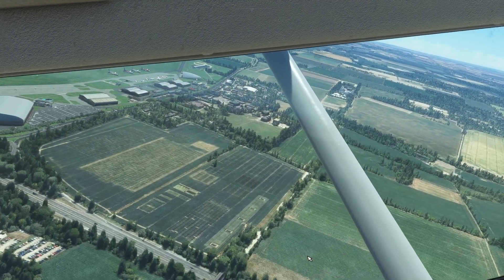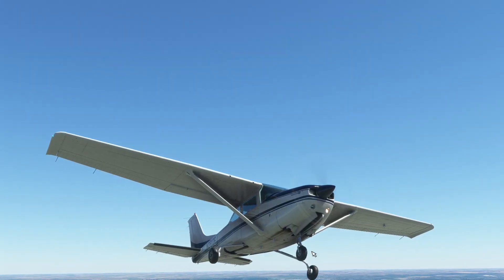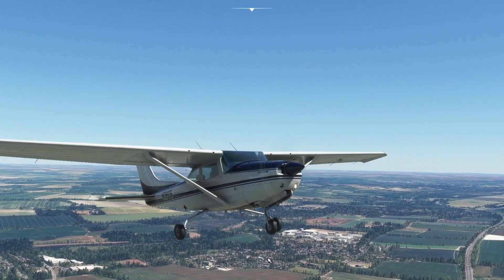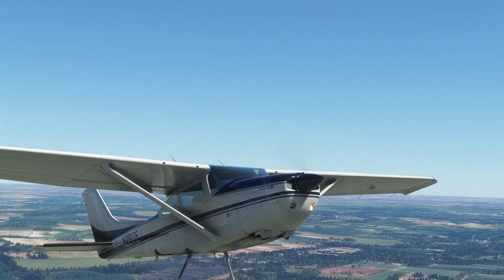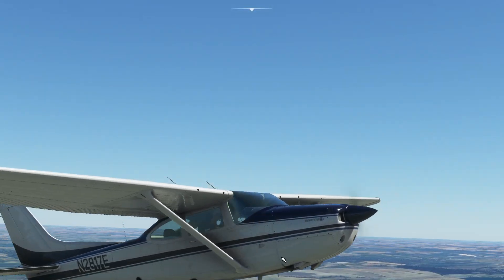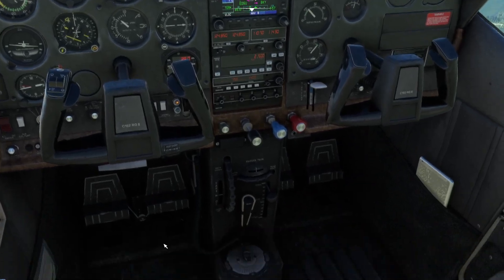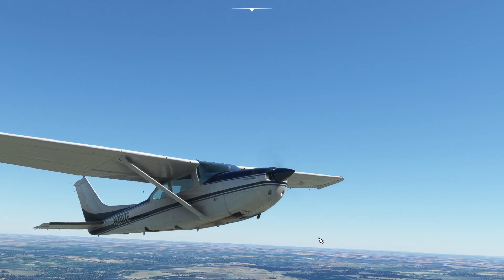Let's do a circuit of Goodwood. The Goodwood scenery corrects lots of things like road junctions and nearby buildings — it's very, very good. Now let's have a look from outside, because this is the party piece of the 182RG as against the standard 182: we're going to raise the gear and watch the animations. Very nice. You'll also notice it has cowl flaps down here — and we do have control of those inside the aeroplane. If we close them and look inside, you can see they've been closed. Very good.